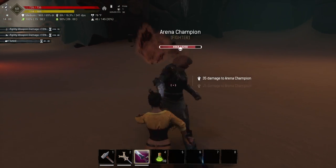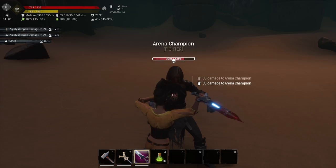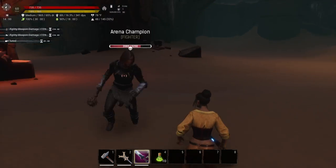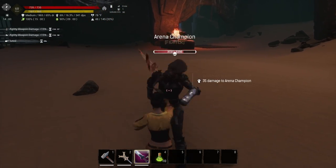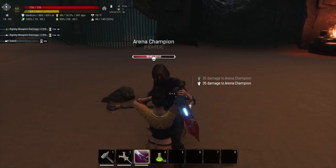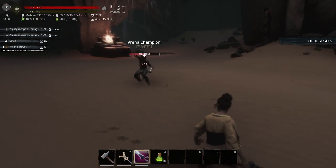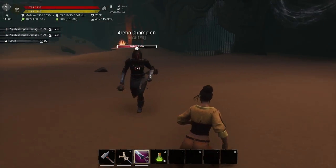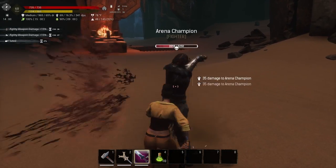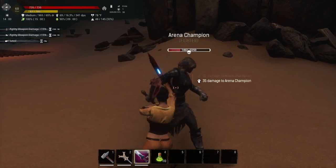The short sword will stun lock her, but you want to be careful when you go in to attack. Wait until she finishes an attack animation, then jump on her quickly before she can start another one. Attack over and over until you are almost out of stamina, then roll out of the way and put as much distance between you as possible to regen stamina. Wait until she goes into and finishes another attack animation, then jump in again. The short sword has a combo of one heavy then light attacks, but I do not advise doing that — there are times she can get an attack in while you're stuck in that animation. Your best bet is just to spam light attacks.